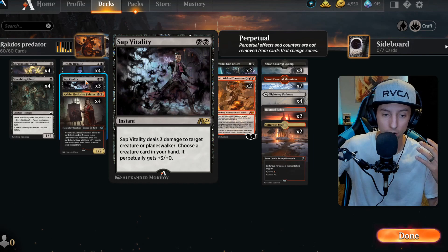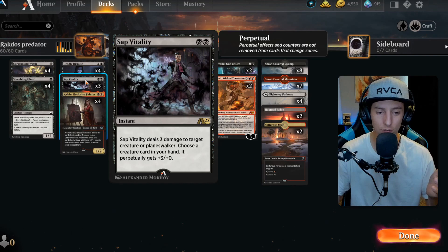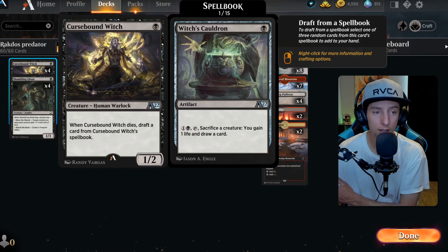Here's where it starts to get a little spicy. We added a new card into the deck: Sap Vitality, a card I've been wanting to try out for a very long time. This is a nice little removal card for two — it basically deals three damage just like a Dragon's Fire, but at the same time we perpetually get to give our creature, or any creature in our hand, plus three, plus zero. So if we can get this to our Predator on turn two and get Predator out on turn four, it's going to be an absolute monster to deal with.